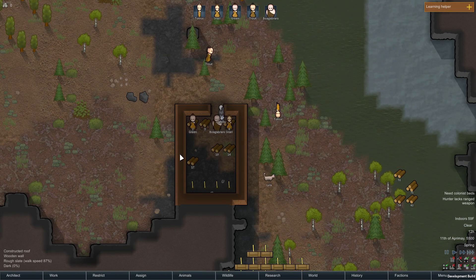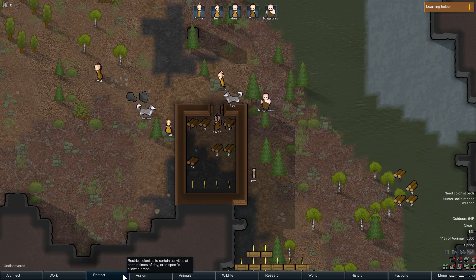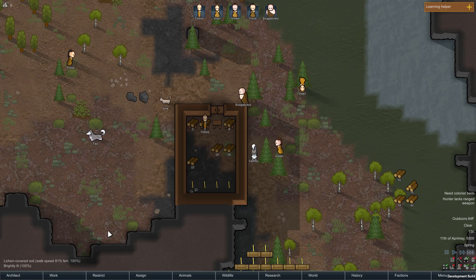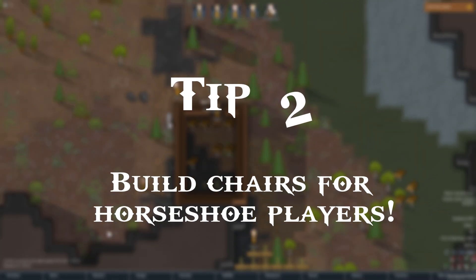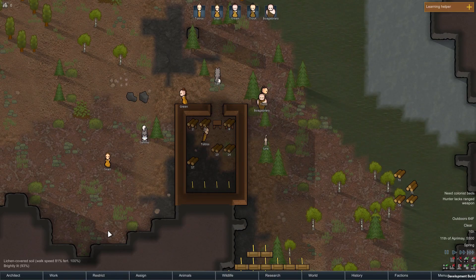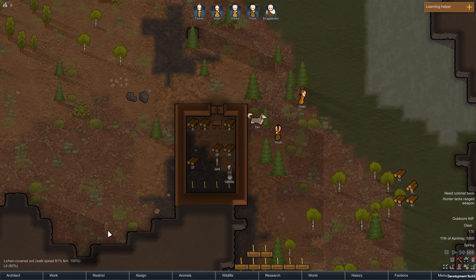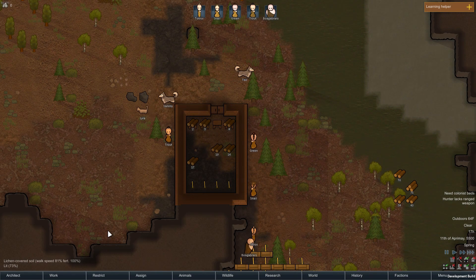Tip number 2 is something I didn't even know until a few days ago, and it's kind of neat. Horseshoe pins require at least 5 tiles worth of space to use, but also make sure you build a chair for the horseshoe players to sit in. It gives them an additional mood boost. It's extremely useful for keeping colonists happy, and it's a neat little trick that more advanced players — and hopefully new players — will utilize.